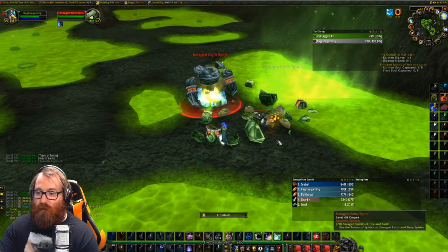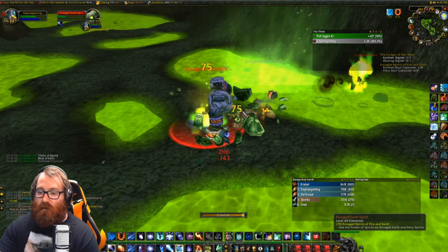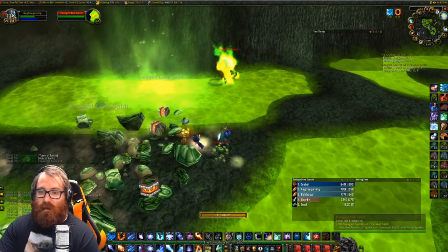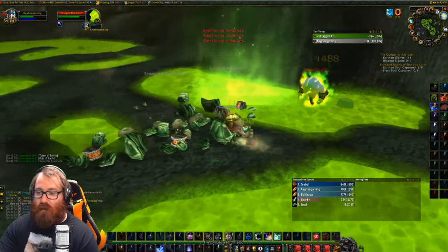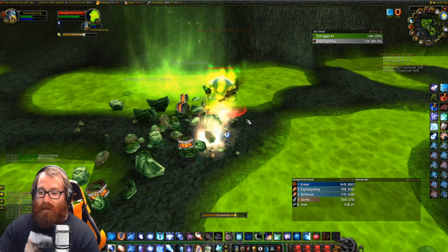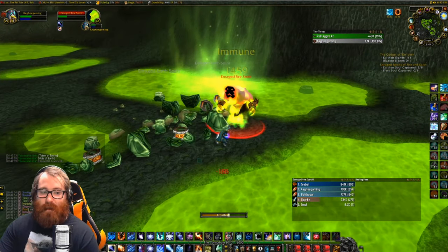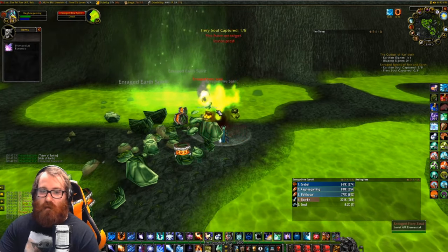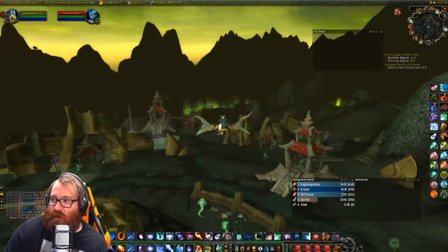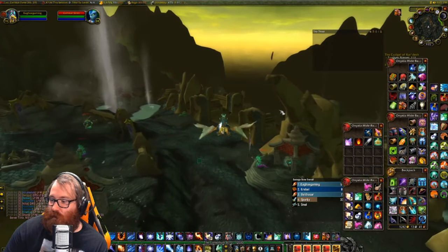The totem does seem to stay alive. For the fire ones you'll be killing them independently - just put the totem down and kill these mobs. It doesn't look like the little ones actually count towards the soul, so make sure you watch for that. Put the totem down, blast these elementals, you need eight of each, and then we get to the next step.